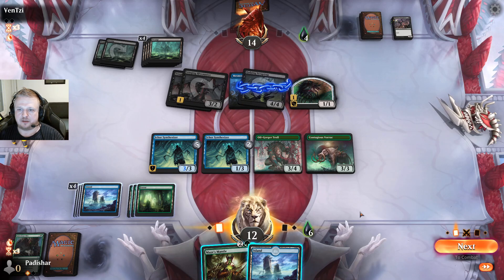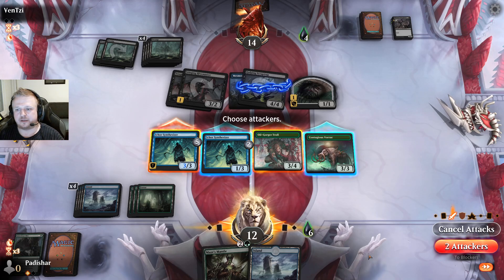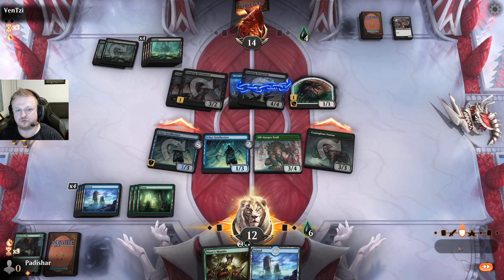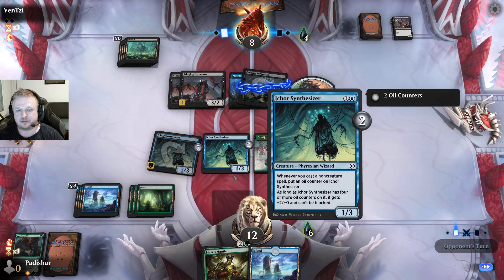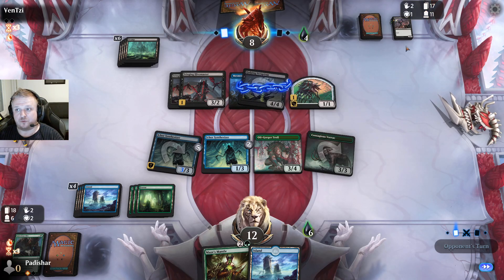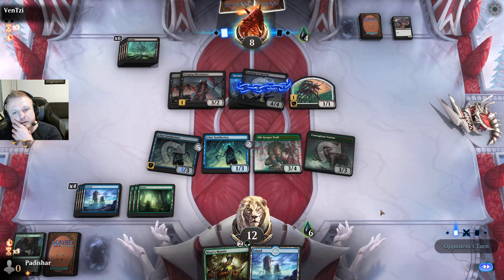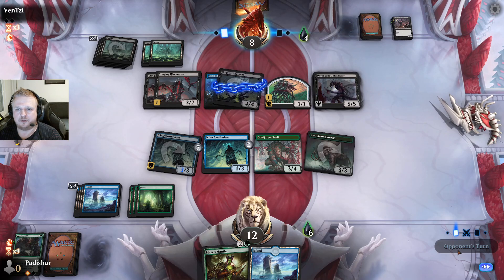I'm willing to make a two-turn clock — I'll block the one-one with the one-three and the three-two with the three-four, take one poison, and they go to eight. I have a potentially lethal attack coming if I draw a non-creature — two three-three unblockables with plus-two plus-two is exactly eight damage. They have Anoint with Affliction and Sildred's Edict but can't really wait because the Synthesizers will win the card advantage game. They probably hold something — if they're holding a land they don't have a good attack now. They would lose two creatures and can't block my unblockables.